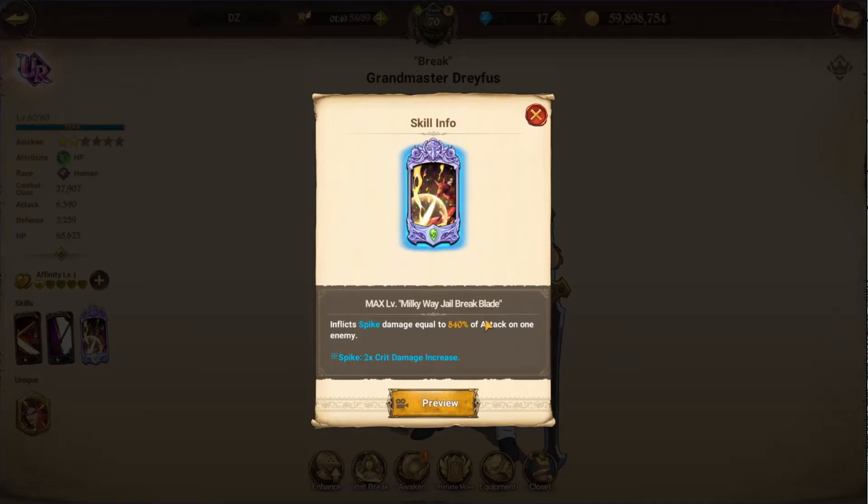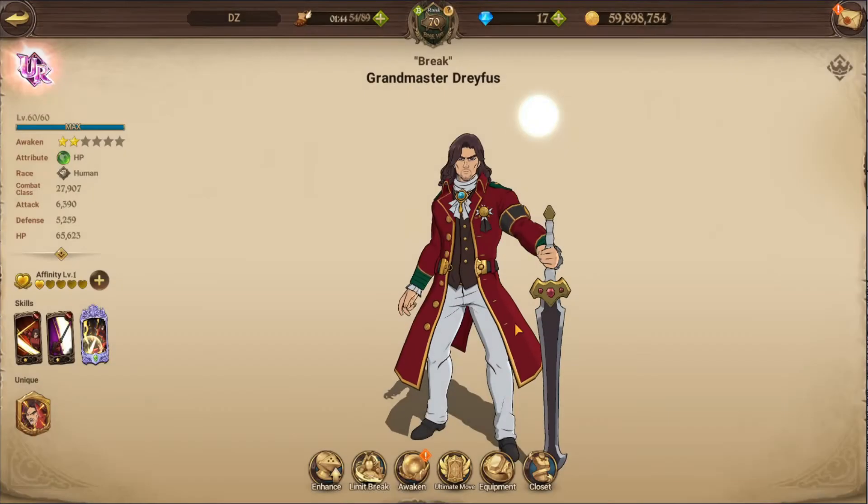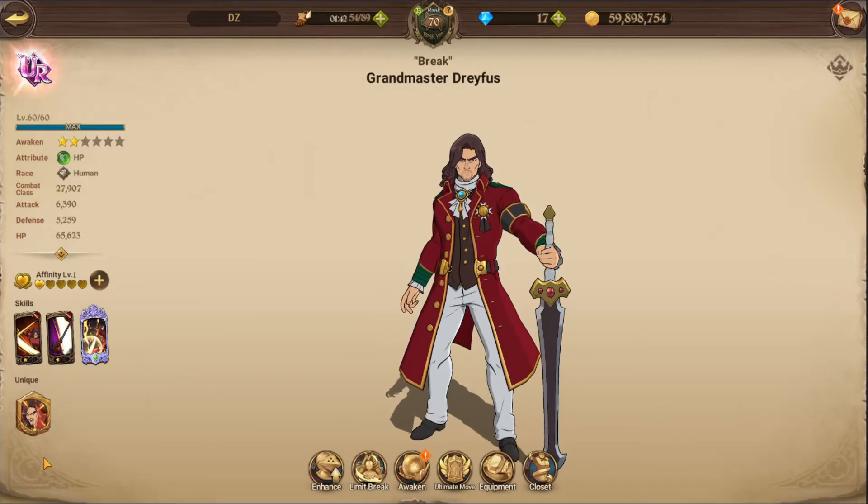His ultimate is single target spike damage — 840% damage and 2x the crit damage. So overall, he's really interesting.